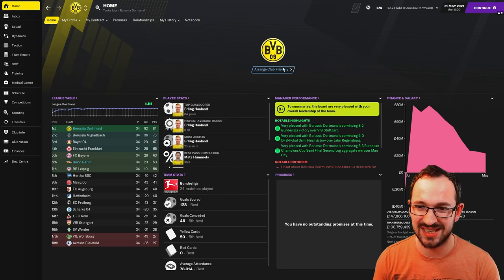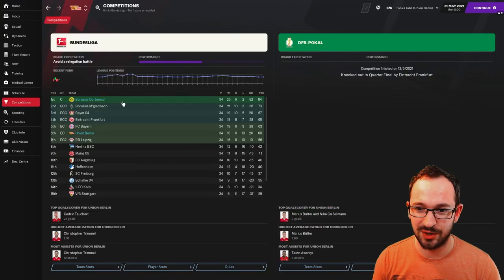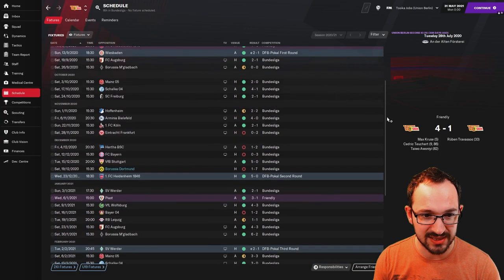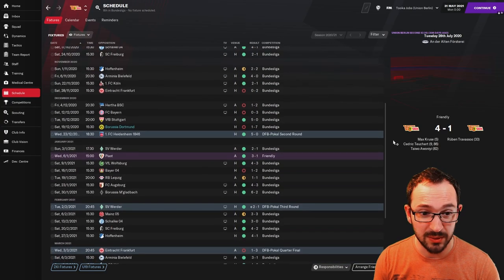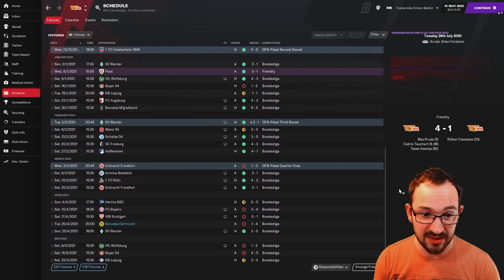Finally, Union Berlin - the underdogs in the Bundesliga. Competitions: got to the quarterfinals, knocked out by Frankfurt. Schedule: beat Hoffenheim, Frankfurt, no Bayern, Stuttgart 5-0, Wolfsburg 4-3, and then a 6-2 - some decent scorelines for the underdogs who finished sixth.